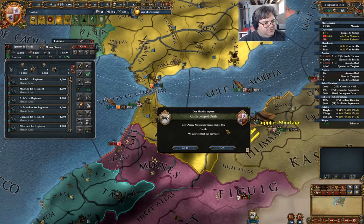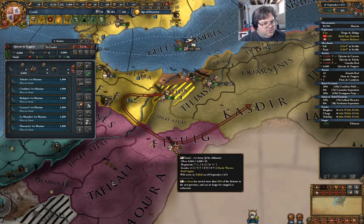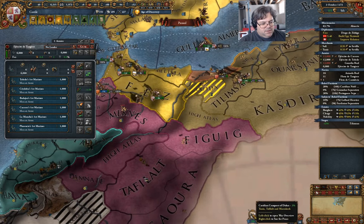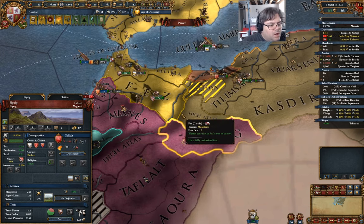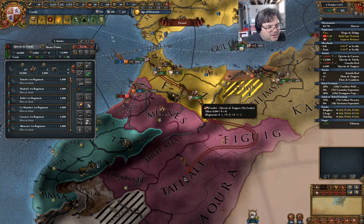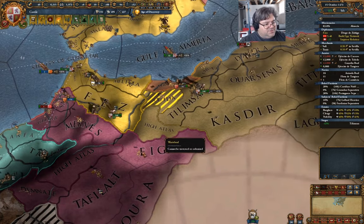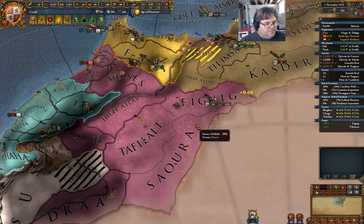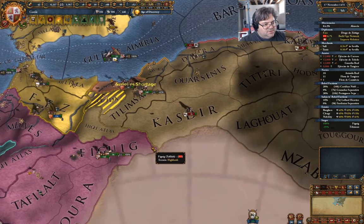Actually I should just bring these guys down to Fez. I have access through... nice! I can get into there and you can go into there. The alliance happened that I hadn't noticed because I kept thinking this was Morocco. I can't fabricate the claim while I'm at war, but it's fine. We can go ahead and siege stuff down here — that's definitely what we want to do.